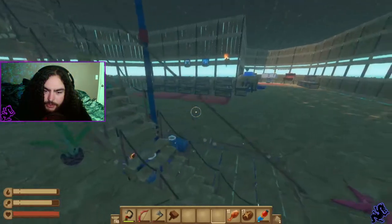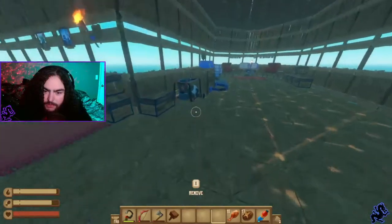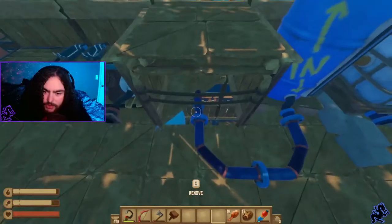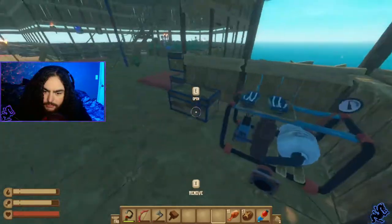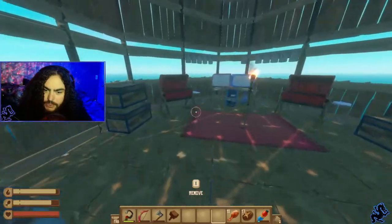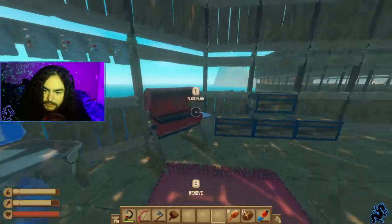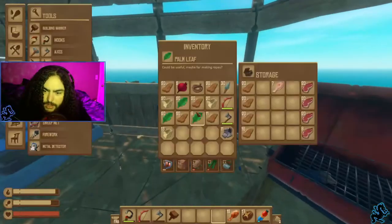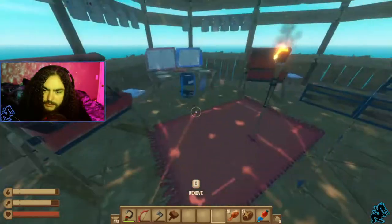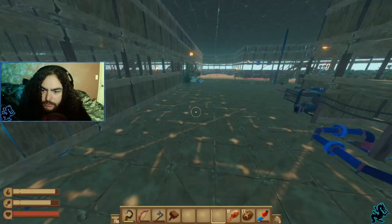I tried to keep everything separate for the most part. This is kind of my old water station now that I have my water feed from downstairs feeding up into here. There's my battery charger. This corner here is my galley — all my cooking recipes and everything. This whole side is cooked food and fruits; the other side is all raw food and veggies.